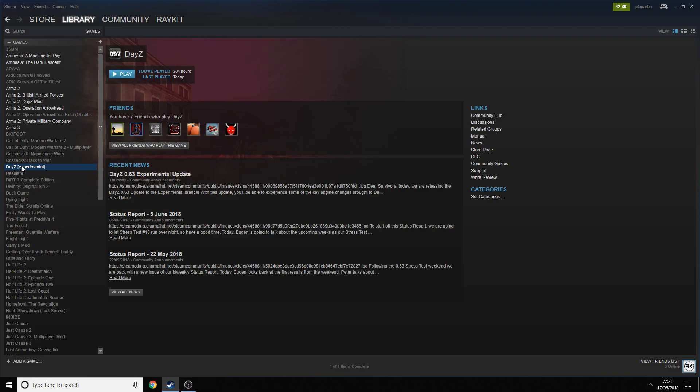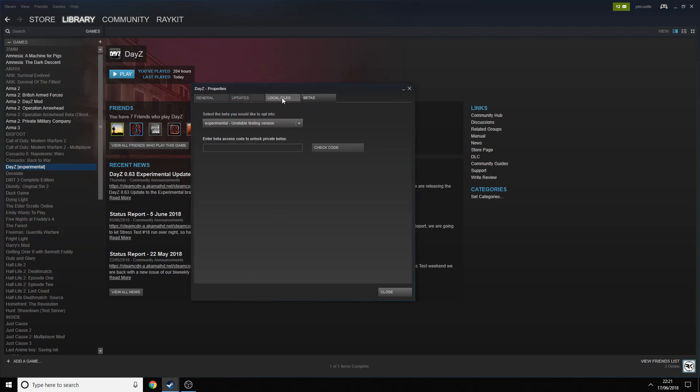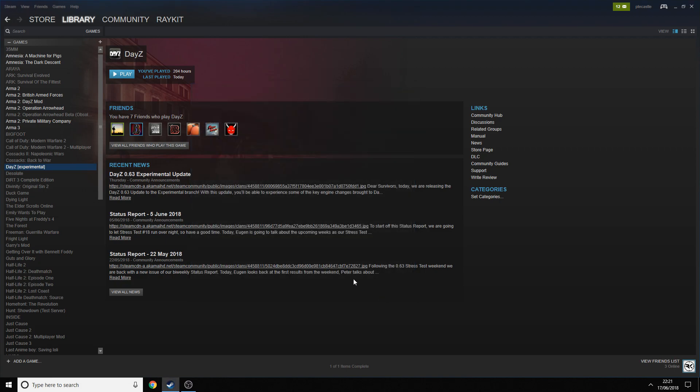Open up your Steam, go to DayZ, right-click, Properties, go to Betas, and this should probably say None or Opt-out of all beta programs. Click on Experimental Unstable Testing Version, then click Close, and then it will start to download it for you right there. That is literally it. It's as simple as that.